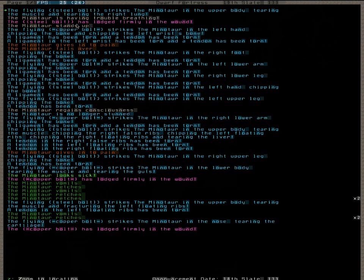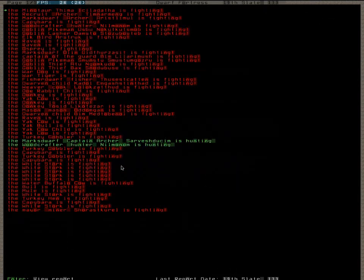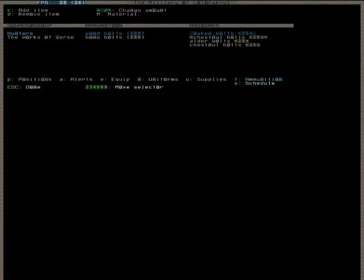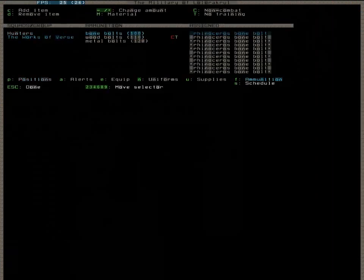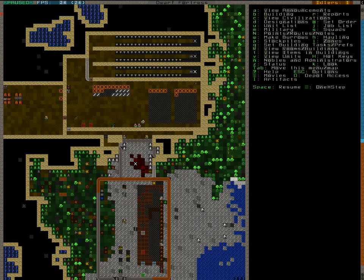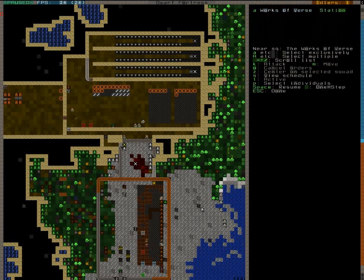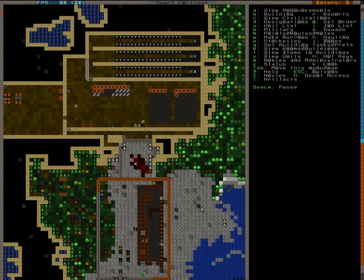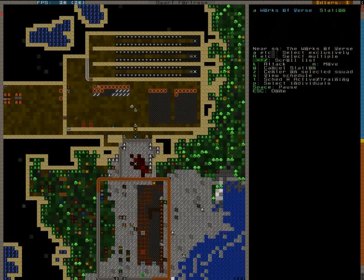They're shooting with steel bolts and copper bolts. I ordered them to use wood, but they still got this. Maybe it will help if I remove it. Nope, that's not doing anything. Maybe if I make them go away. No, not even close. Whatever — just finish them off then.